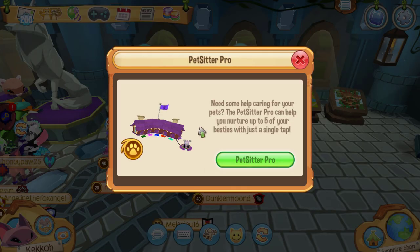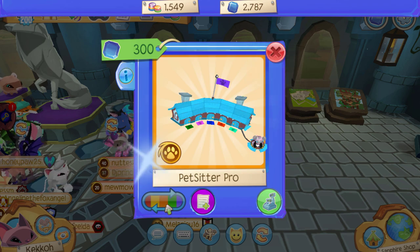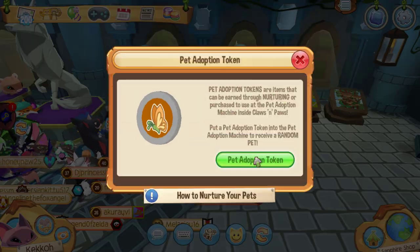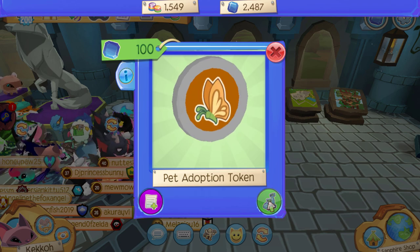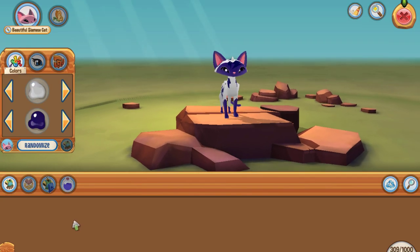Next is the Pet Sitter Pro, which is a den item. I'm going with the purple variant — it's 300 sapphires, which is pretty hefty. The pet adoption token is also a den item at 100 sapphires, so I'll buy that as well. Next we can check the store for the space items, but it doesn't seem like they've come out yet.